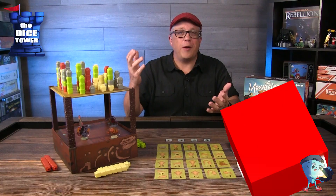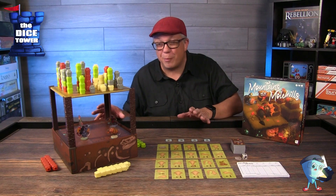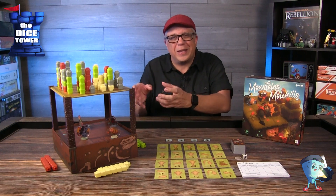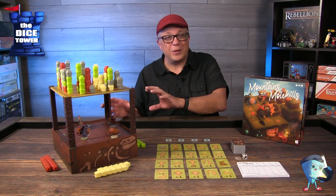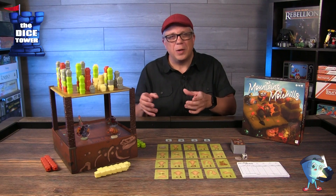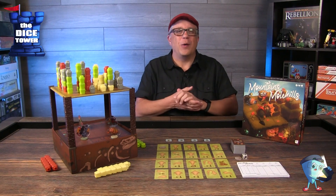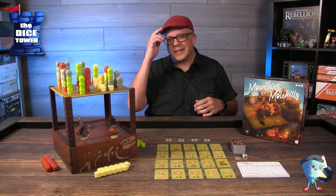Just a reminder — this has been a Dice Tower paid preview and everything you've seen here is done and published; this game is ready to go. The game has some pretty amazing table presence, real puzzles you have to solve as you topple things, some abstract elements, and just really cute moles you're moving around and programming. There are some really interesting strategies as you topple the right mountains at the right time and hopefully haven't been thwarted underground. It's super family friendly, really easy to teach, but there's some interesting strategy and choices to be made. If this looks like something of interest to you, I'm sure they'd appreciate your support — until next time, we'll see you at the table.